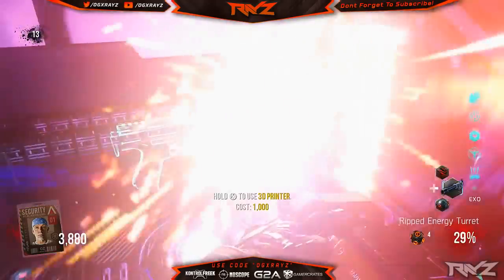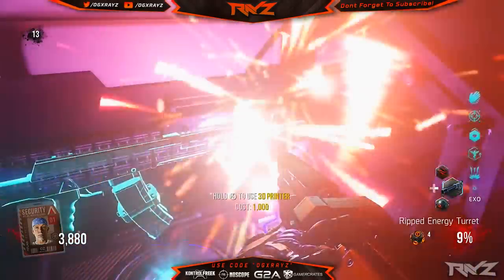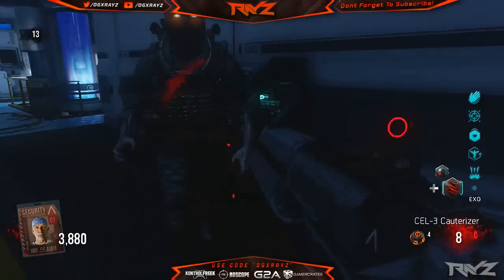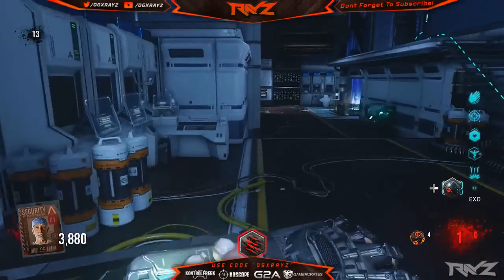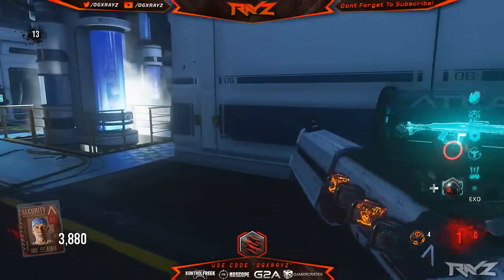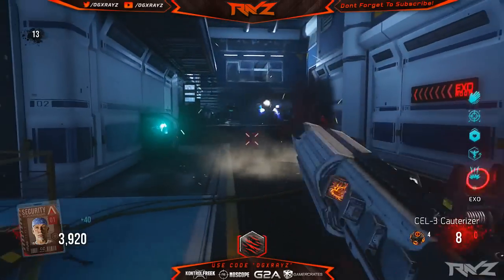I wanted to share this trick with you guys. Maybe a lot of you already knew about it, maybe you didn't. I wanted to show you the rippable laser turret, which I think is a really awesome weapon to have as your third one. All you really do is click the D-pad and it'll pull it out just like a score streak — it's a really great thing to have in your back pocket.